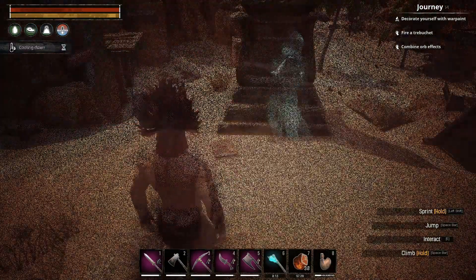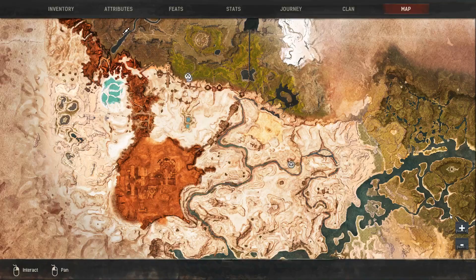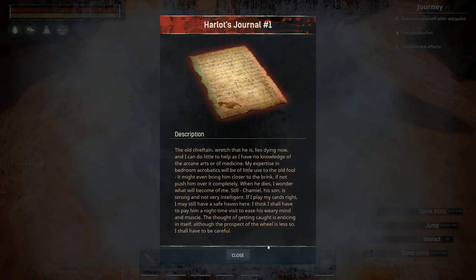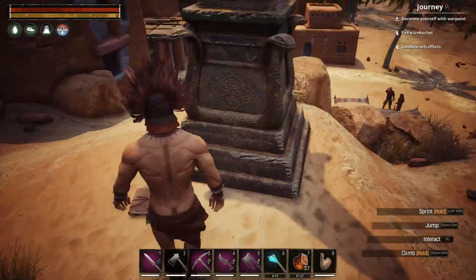I found a book on the ground — let's pick that up. Hello journal! This little find — I think this is where you get the flirt emote. I think I passed here earlier.